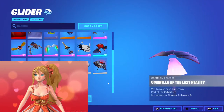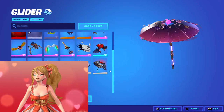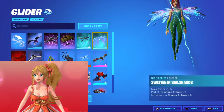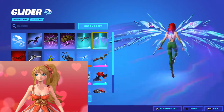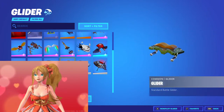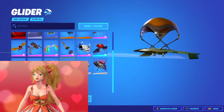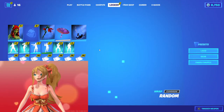Now let's talk about the gliders. That's up to you, but I think this one looks good because of the pinkish color. We could also go with the Sweetener Cell Shards — looks like a good option for Poison Ivy. But I think even the default glider would be good. Actually, I like the Umbrella option, so I'm going to stick with the Umbrella of the Last Reality.